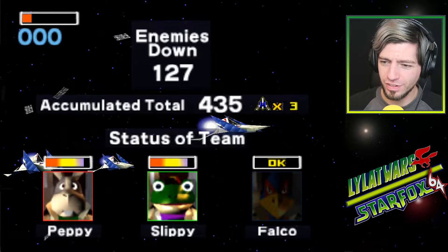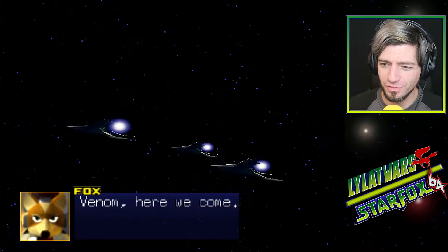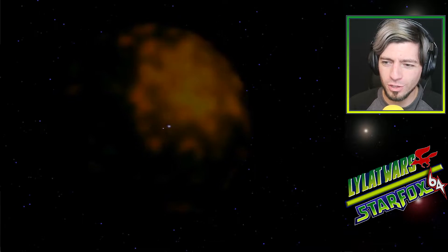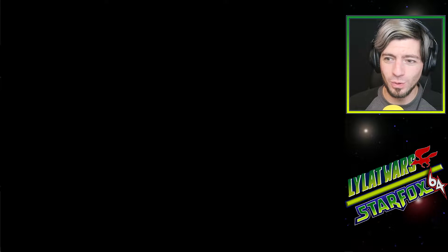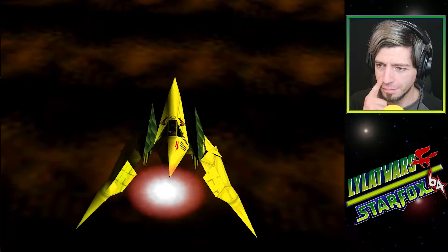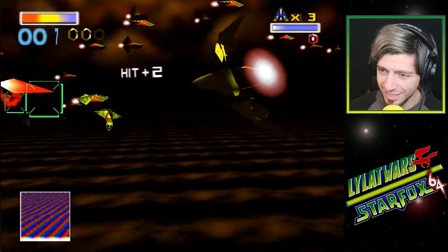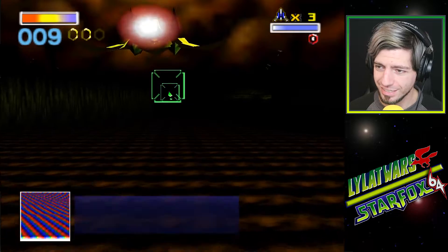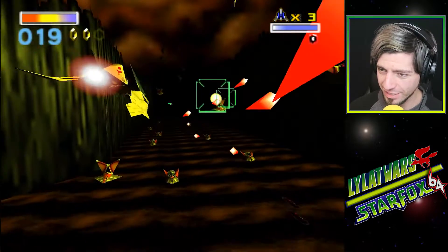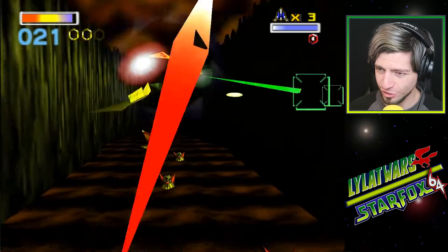Falco is back fighting fit and we actually made it through a mission without losing someone - although I almost lost myself. Venom, here we come. We've got the full crew - Falco, Slippy, and Peppy - all going in for the final mission. Mission number seven, the finale, to save the Lylat system. Just do lots of barrel rolls. When in doubt, roll. It's like Dark Souls - just roll like crazy. These guys just keep coming.